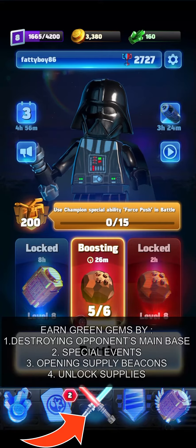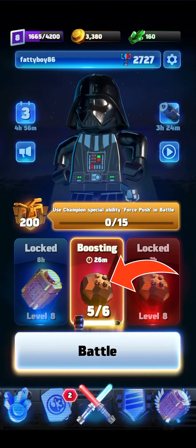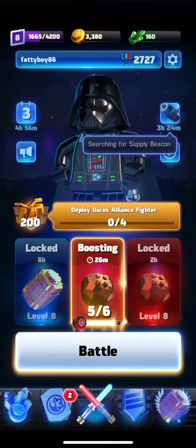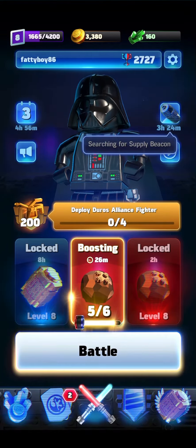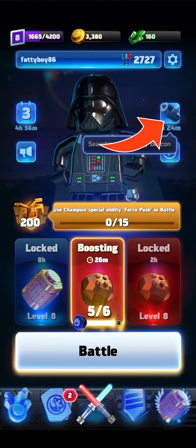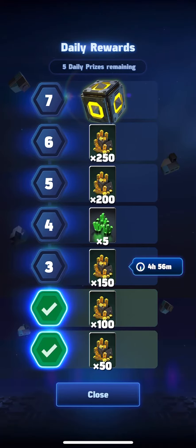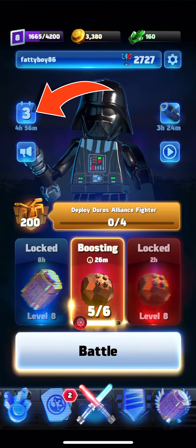Now we are at a third page where you can see the items and resources we have gotten after winning a battle. We need six towers to unlock this. Next is the supply beacon, which is received every four hours and gives you things like gold. Over here are the daily rewards — just tap on the button to receive them.